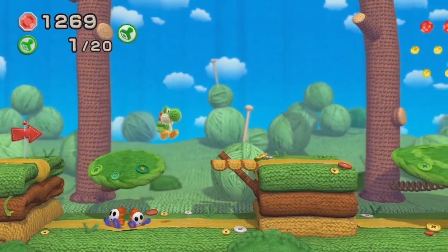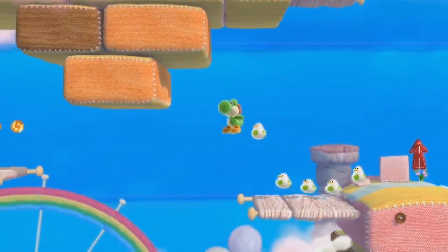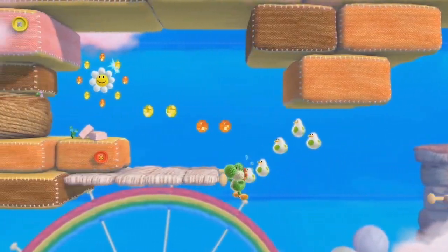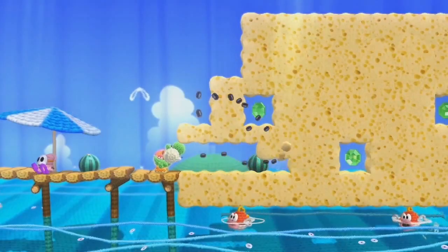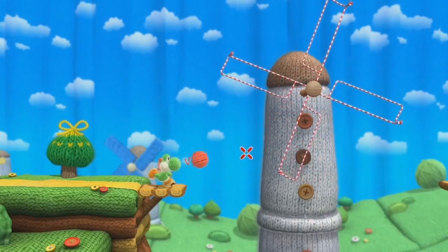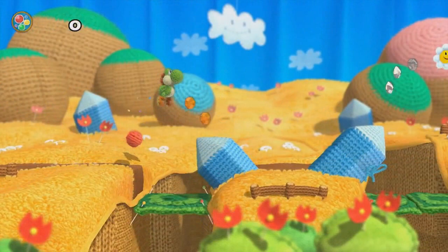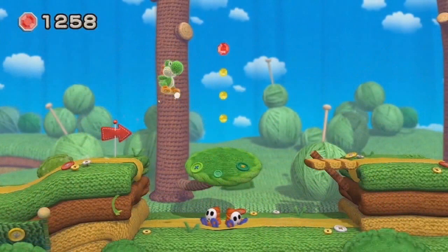Like many past Yoshi games, there will be plenty of things to collect. The most common item will be beads. Unlike the beads in Kirby's Epic Yarn — where a certain amount had to be collected for the best medal — the ones in Woolly World carry over from level to level. We can see this right away as Yoshi starts a stage already having over 1,200 beads. This is completely different from the E3 demo where it worked more like Epic Yarn, and the icon for the beads has also changed since then. The big question is why the beads now carry over — what are they building up to?